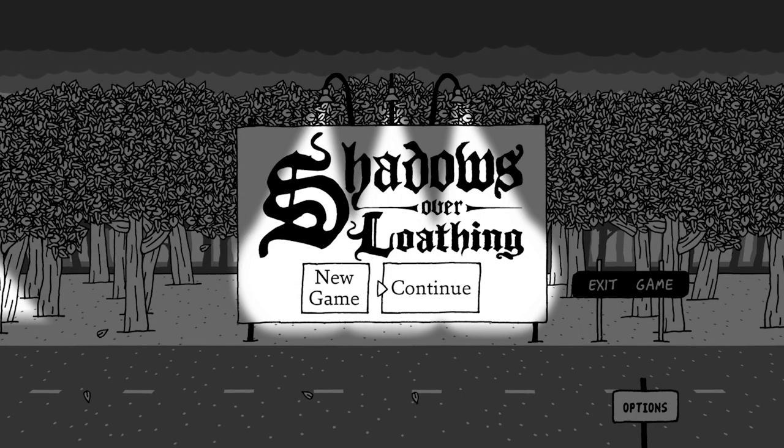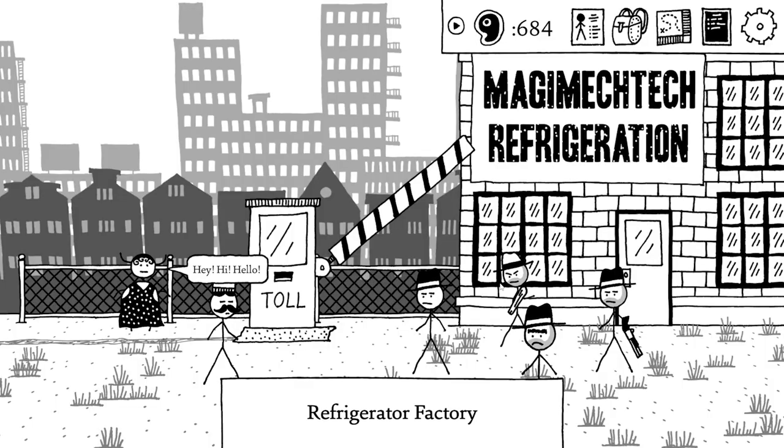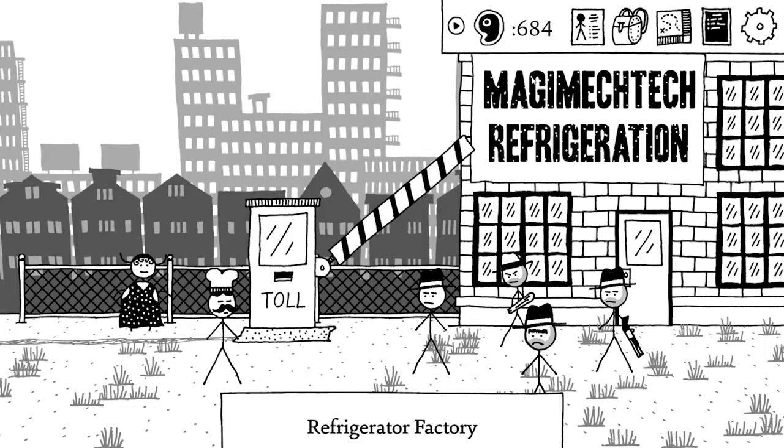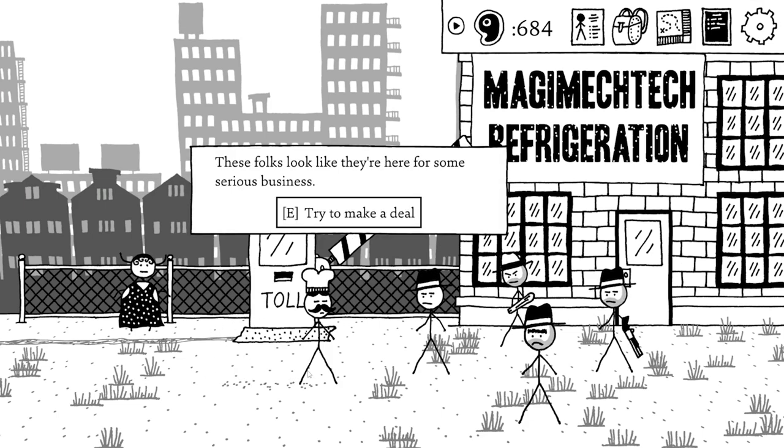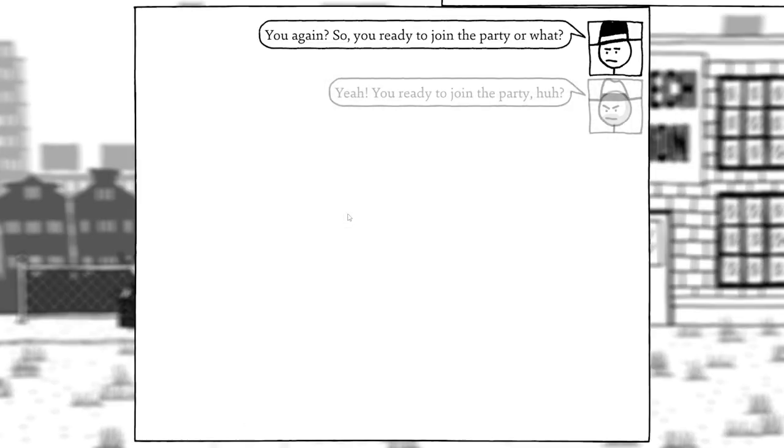Hello and welcome back to Boring Dad Gaming, where today we're playing some more Shadows Over Loathing. We had just got back to this refrigerator factory. We've got the amount of money they asked us to get — 500 meat. Let's try and make a deal.